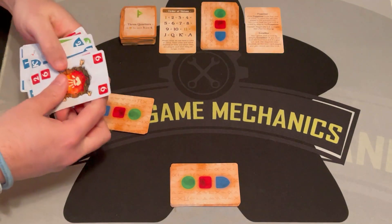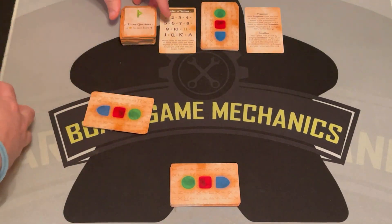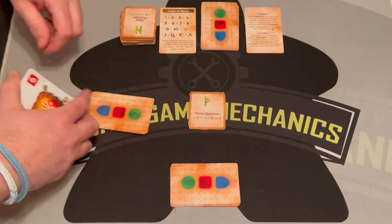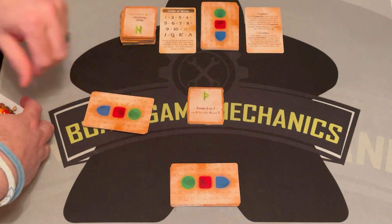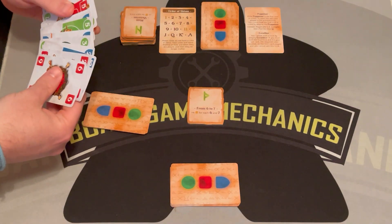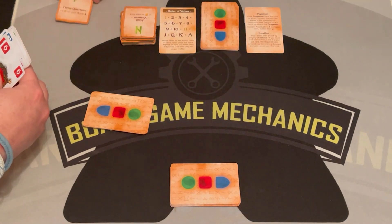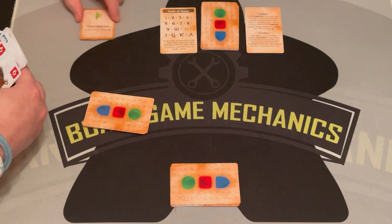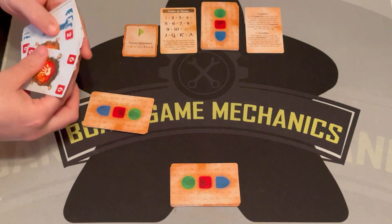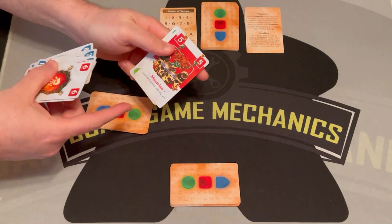They'll show their blue and get to deal the quest. You take the top quest and pick either of these that you want: four points for each three and four, or four points for each six and seven. They'll look at their hand and go with the fours. So this is the quest for the round. This player also leads because they have the five of red, which says lead the first trick with any card.